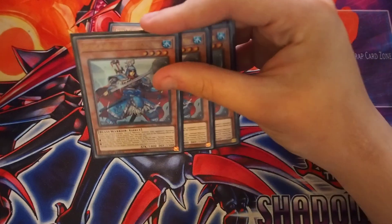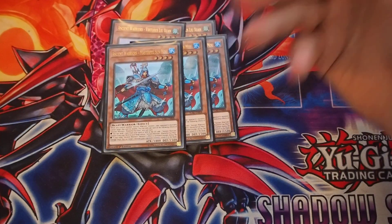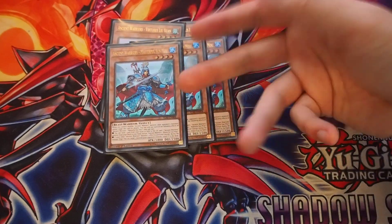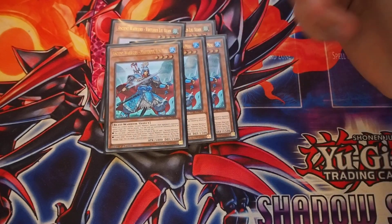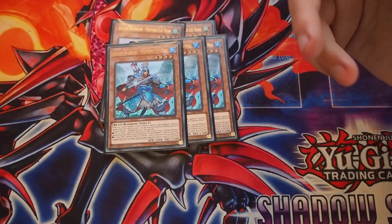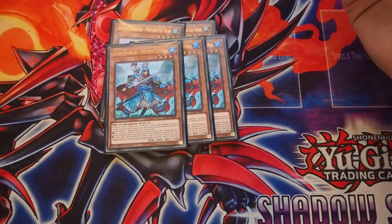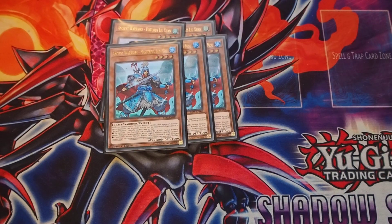Sun Moon — same protection applies, they can't target it for attacks. We can send one card from our hand to the Grave to add one Ancient Warriors monster from our deck to our hand. And if another Ancient Warriors monster effect is activated, except during the Damage Step, we can target one monster our opponent controls and return it to the hand.